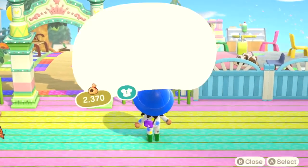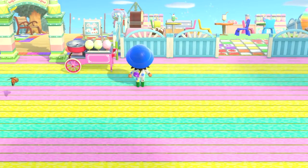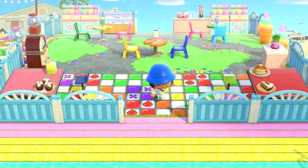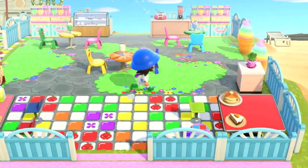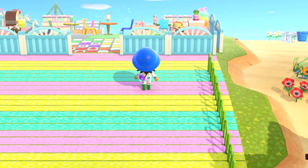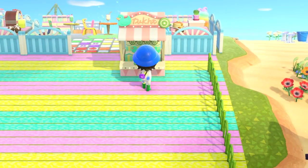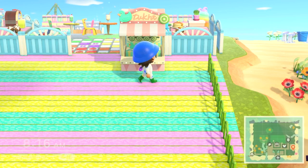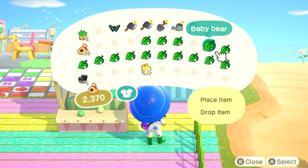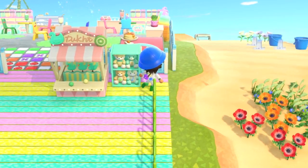We're going to put down a cotton candy stall here. This is also going to lead to the cafe — say you're done at the carnival and you're hungry or want a drink, you can come to the cafe. I'm going to set down the little game stand. So if you play this game and win, you can pick a toy from one of these shells — I'm going to set two down.